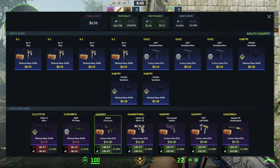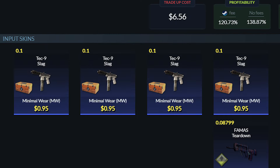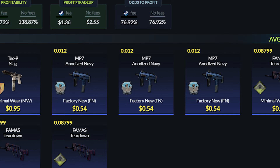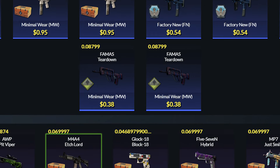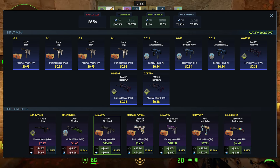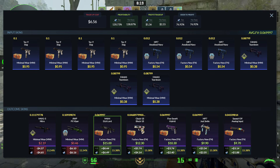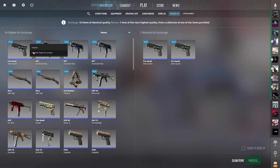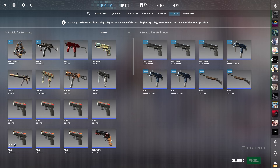The next trade-up is going to be a souped-up version of the first one. You're going to want to use four Minimal Wear Kilowatt Mil Specs - they go for roughly $0.95 at the time of recording, and you can get them with floats of 0.1 or lower. Then you'll want to get three Factory New Mil Specs from the Italy Collection - go for the MP7 Anodized Navy because that has a low float cap. Finally, use three Minimal Wear Mil Specs from the Safe House Collection. This is a very unique trade-up with an almost 77% chance of making some profit. You really want to hit the Glock 18 or the M4A4, but the rest would still be nice. This trade-up is incredibly low risk - you only have around a 23% chance to miss.